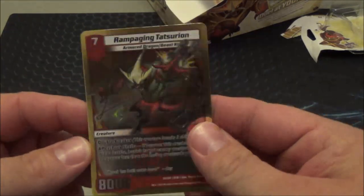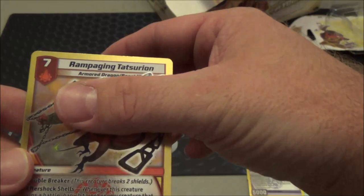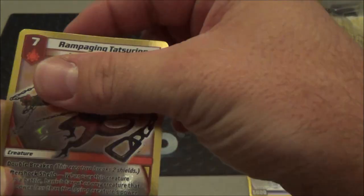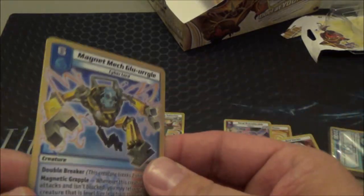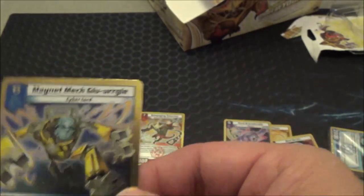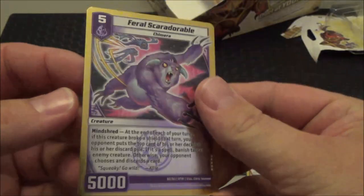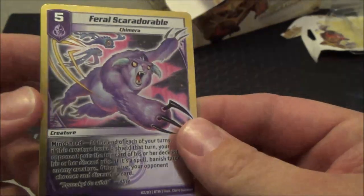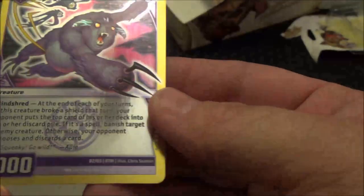We get three exclusive cards. First, Rampaging Tatsurian — I don't think it's that playable but it's cool that it's exclusive. From the waist down he kind of looks like a lizard — he should be 'Rampaging Weight Loss Tatsurian' because he looks all skinny, like a Dracon or a Dune Gecko. Not a bad card but I don't think it'll see tier-one play. Magnet Mech won't either, simply because it has to attack and not be blocked — otherwise it'd be really good.